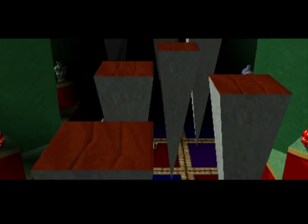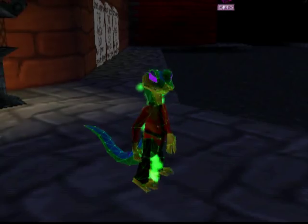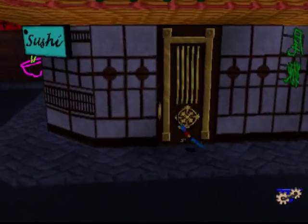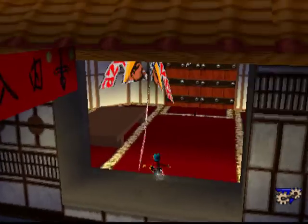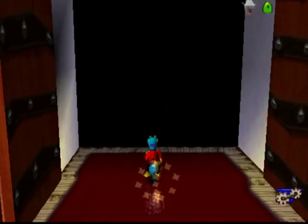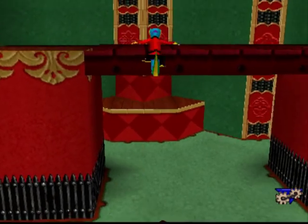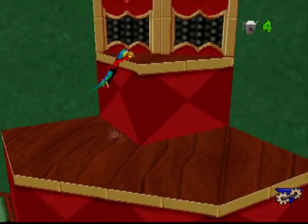I'll finally get this stage over with. Oh, this one could really test your jumping. Don't worry, this video will not be an hour. Remember we went through one door to get the first red remote, so it looks like we should be taking the other door. And already it looks a little bit dangerous — we've got swinging blades and everything.